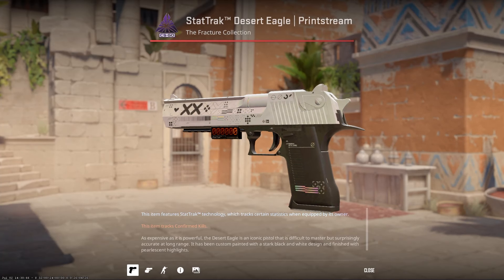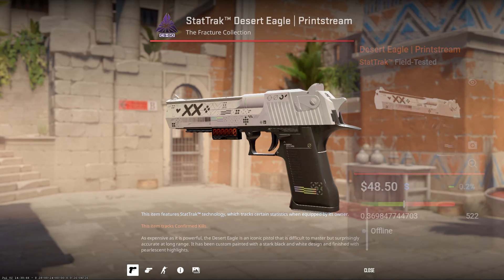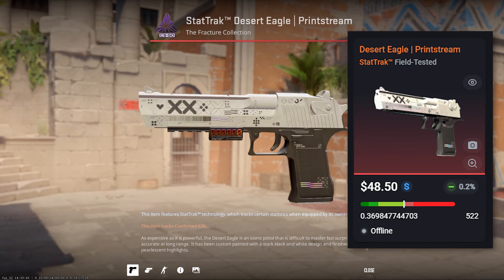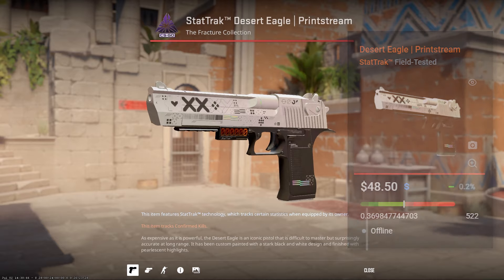The next skin is the StatTrak Desert Eagle Printstream Field Tested. It's worth a little under $50, but there's nothing particularly special about this skin. It's a cool skin, it's easy to sell - that's pretty much it.